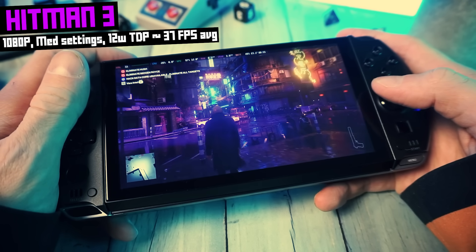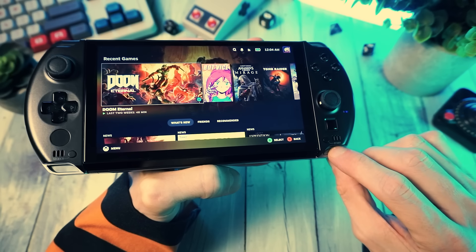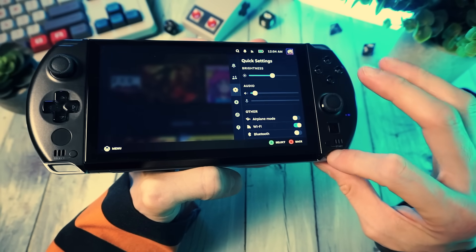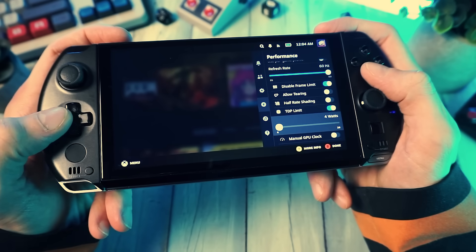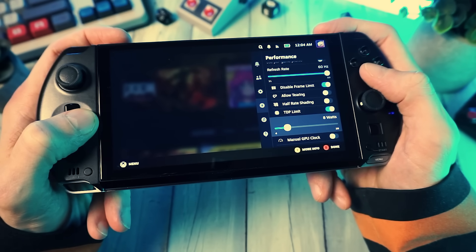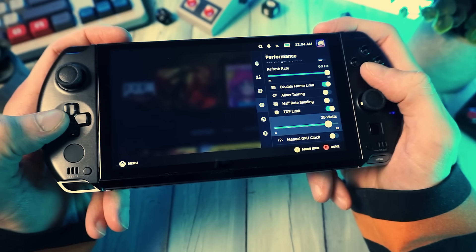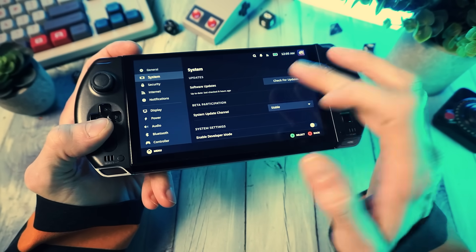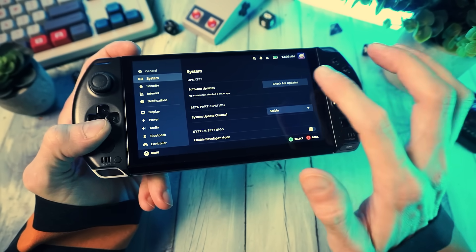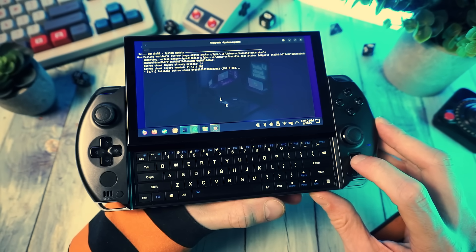Game compatibility is basically the same as SteamOS. Proton tricks and controller configs — it's all here. The little guide button works the same. This is your quick menu, and you can hold it and press X to bring up the Steam menu. Plus, unlike official SteamOS, Bazzite actually gives you full TDP control in the quick settings. On this device, you can go anywhere from 4 to 28 watts, depending on how spicy you want to get. Updates work like they do on the Deck — through the system menu — but I prefer using desktop mode for updates, because it actually tells you what's happening.